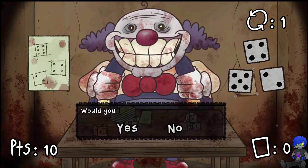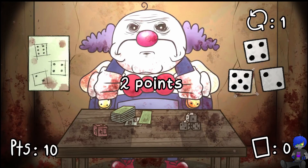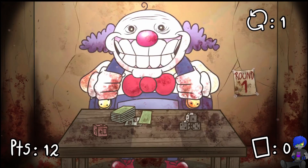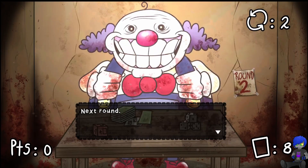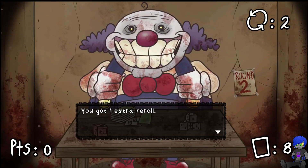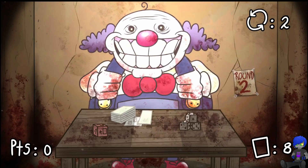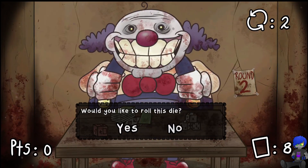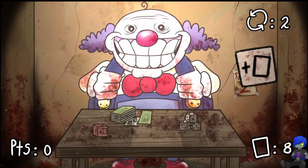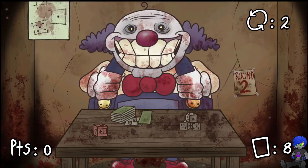Six, four, and a two — nice, I got two points. That was the end of the first round. This time with fewer cards, I get one extra re-roll. Now I have eight cards to get ten points. I'll try rolling the big dice to get an extra card — there we go, that makes this a whole lot easier.